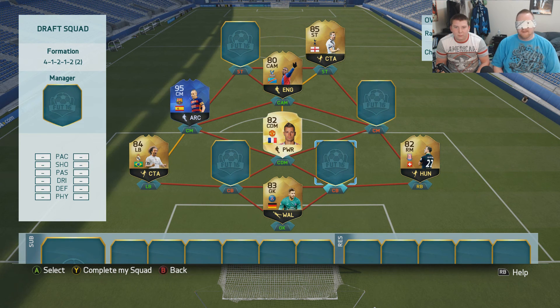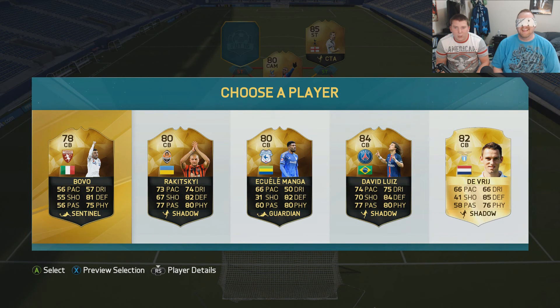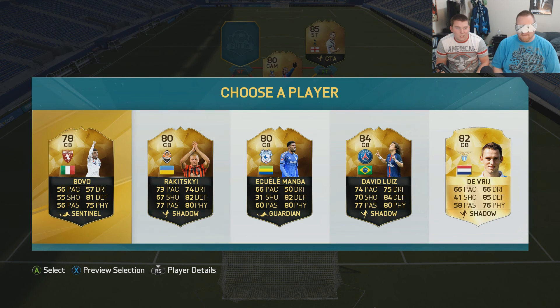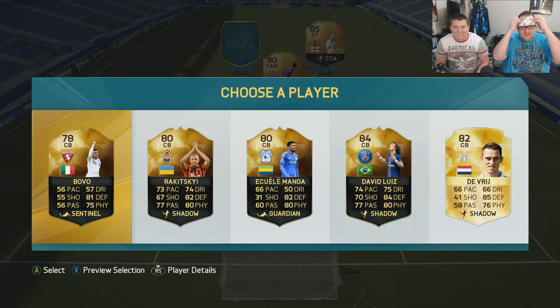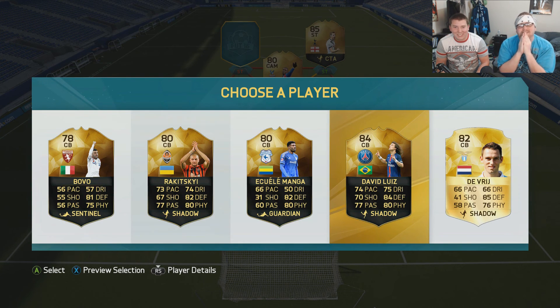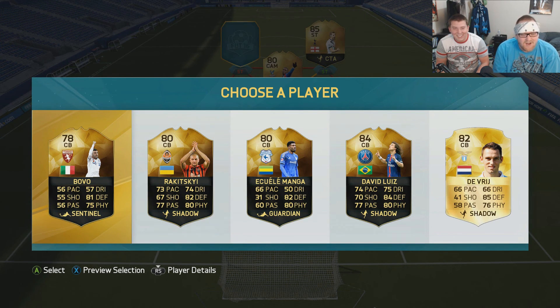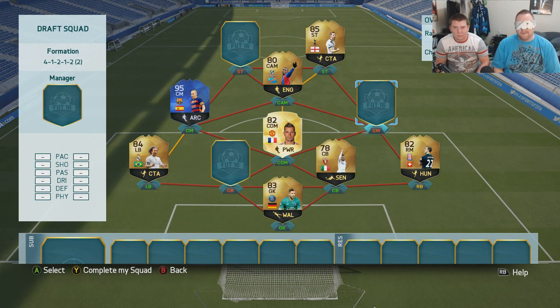Right center back. I couldn't remember which players had already been picked. Let's go with number one. That was rubbish — a Serie A and Italian player. That would have gone with Marcelo and with Trapp. Damn, I missed that one. Our hot streak came to an end pretty quick. I don't even know who Bovo is, I've never heard of that guy.